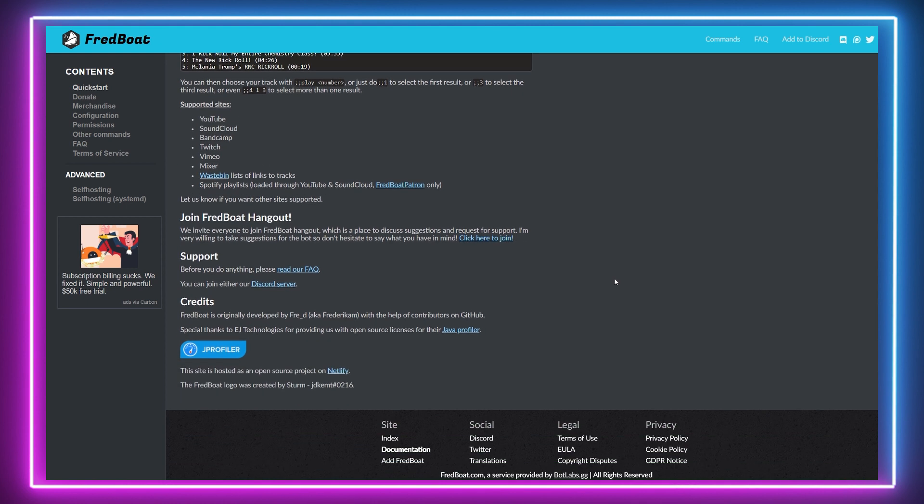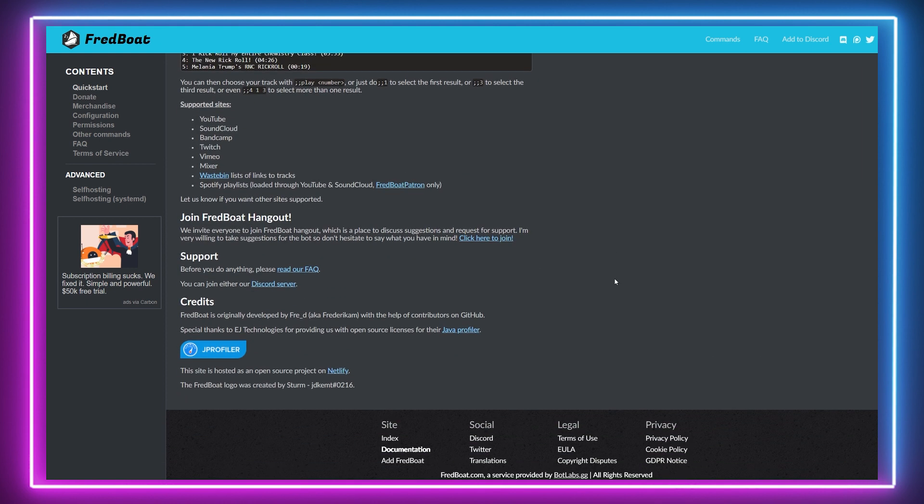The bot has a free tier permission system — admin, DJ and user — giving server owners greater control over who can do what with the app, and it also includes a few simple moderation commands letting you kick or ban people and so on.